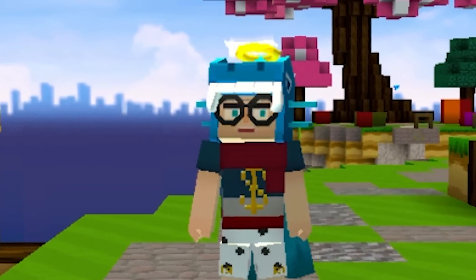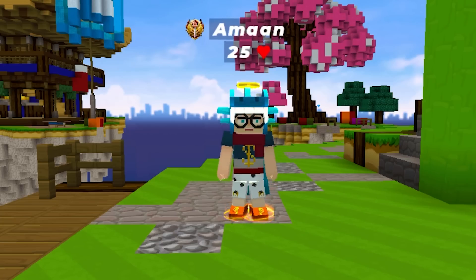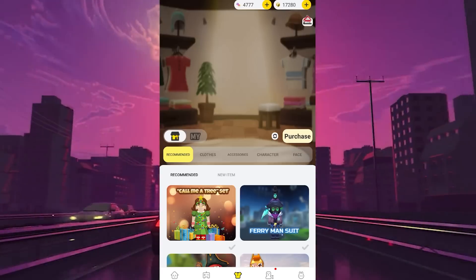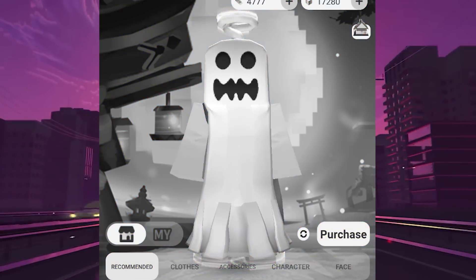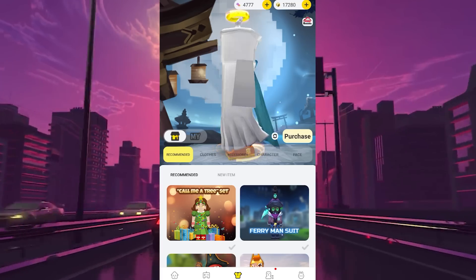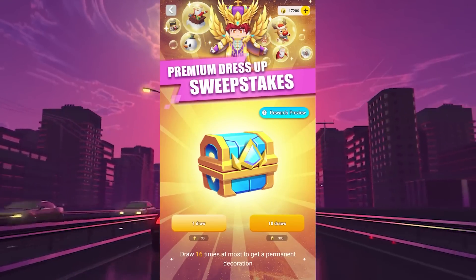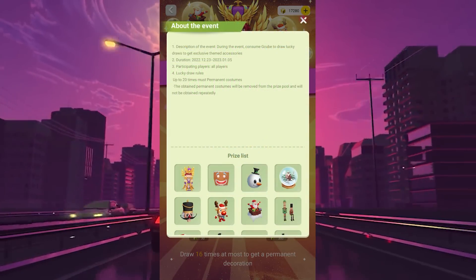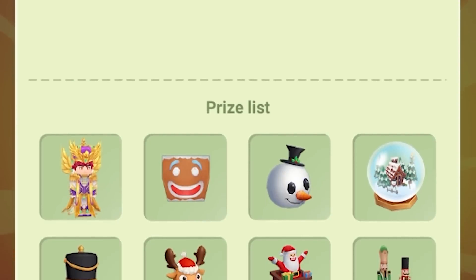Block Man Go just released some new events and skins for the Christmas season, and today we're gonna check out everything. I accidentally bought this ghost skin for 800 G cubes off camera — I'm not even joking. But yeah, this is a new skin from the new event. Let's check out the new premium dress up sweepstakes event. This one just seems like a scam to be honest, but I'm gonna try my best to get that rare skin set.